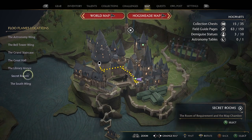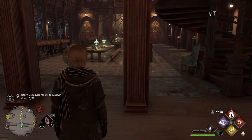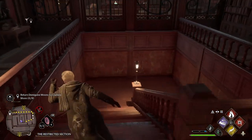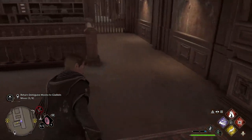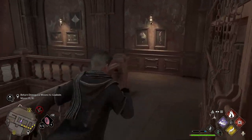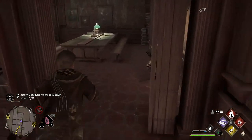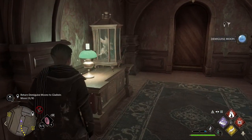The next Demiguise statue: stay in the Library Annex but travel to the Library Floo Flame. Run over to the left-hand side, go through the doors, come down the stairs, go around to the left and follow the path all the way around. Come down the next stairs, run around to the right, follow the room all the way to the back and you will find another Demiguise Moon.